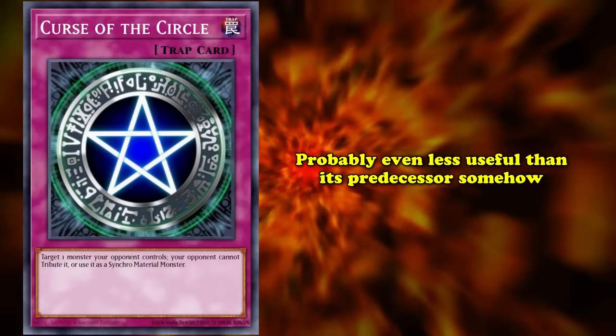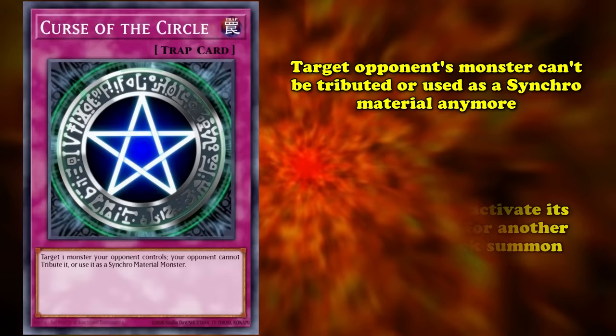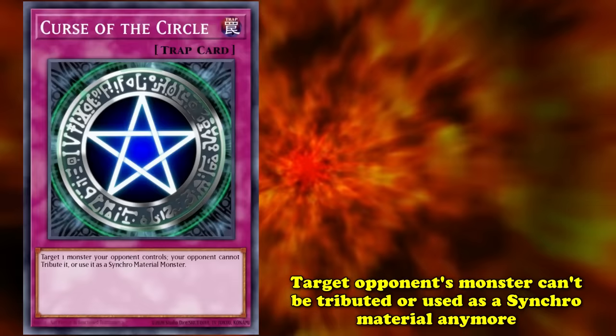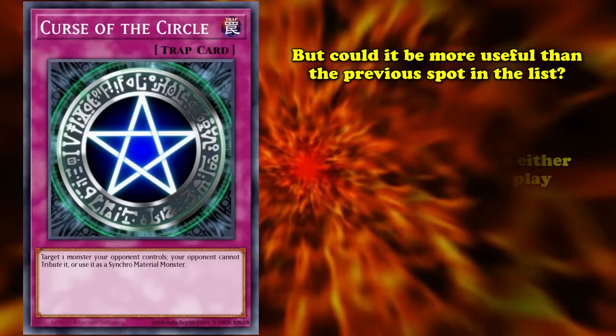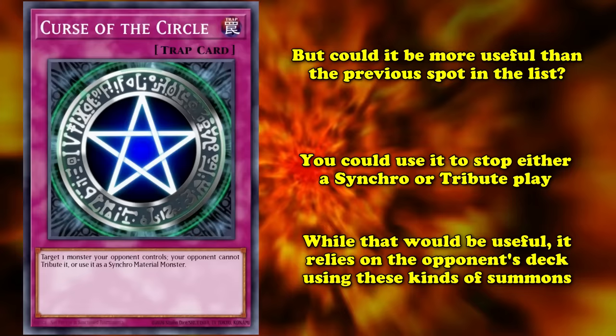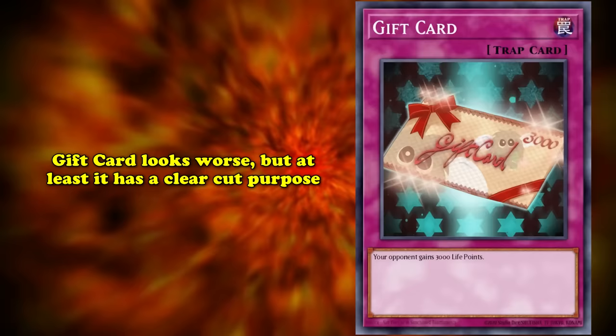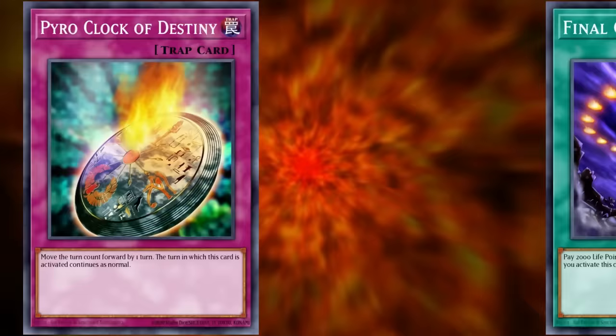Let's circle back to what this card actually does. You target an opponent's monster, and then it cannot be tributed or used as a synchro material, and that's it. It can still attack and activate effects — you can still Xyz and link it off. You could use it on an opponent's tuner monster to counter a synchro play, sure, and that's technically useful. But it's not predictable — you don't know if your opponent's going to be running a synchro tribute-focused strategy, and then one that's so focused they can't pivot into a link monster on top of that. Pyro Clock of Destiny, at least, is a known quantity. If you're a mad lad who's running Pyro Clock of Destiny, you probably have a reason with Final Countdown at max copies — presumably there's a plan. Going into the duel with Curse of the Circle, your plan is to hope. If your opponent isn't running synchros or trying to tribute, you'll have to wait more than 20 turns for Curse of the Circle to work. You'll wait forever.